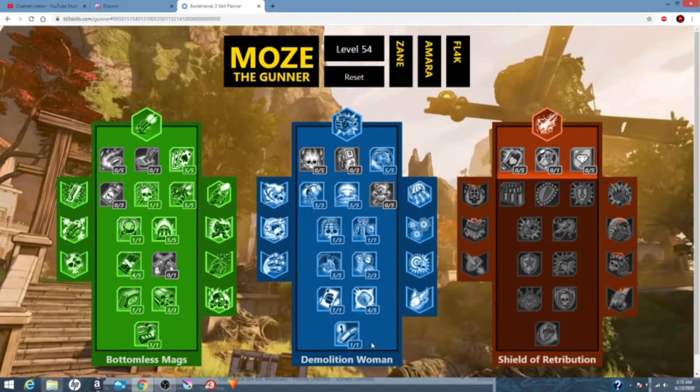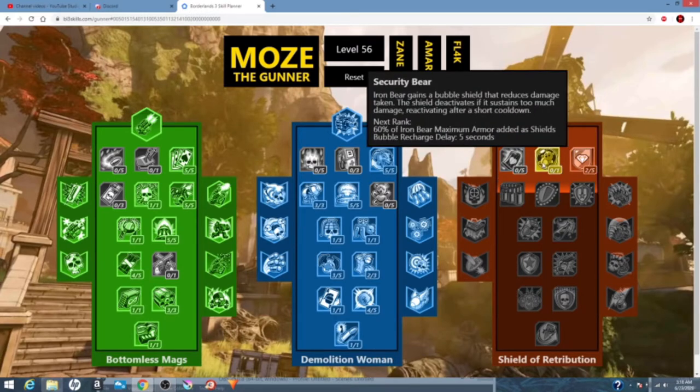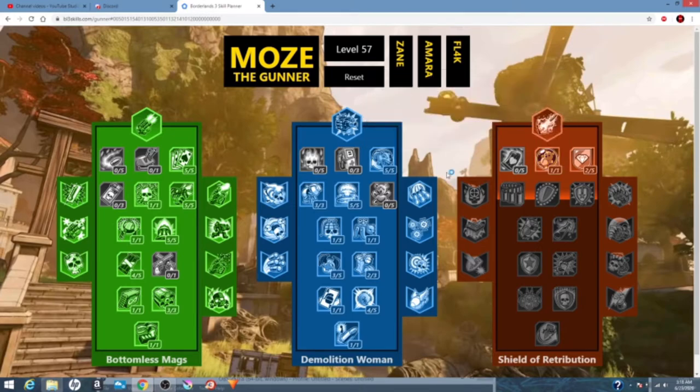This leads us to three points left, and here you can kind of choose what you want to do, but we're going to go into orange tree. We're going to put two in Armored Infantry and one in Security Bear. In Armored Infantry, we need our shields to be active to get the damage boost. And since Auto Bear is going to be active as well as Security Bear, we're going to be able to sit in its bubble and get that damage boost. That's pretty much it for the skill tree. For your action skill and augments, you're going to want to use rocket pods with target softening.